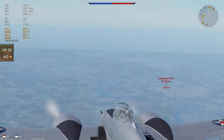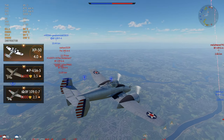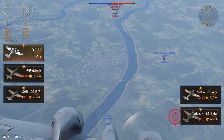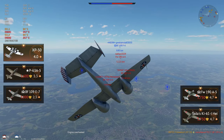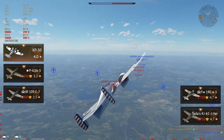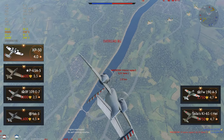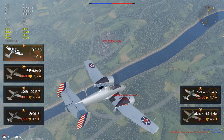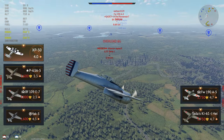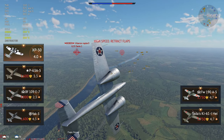So just wait for the sale and pick up the XP-50, the P-63A5, the BF-109E7 in the Japanese tree. They also have the Ki-61 and the Focke-Wulf A5, though those two aren't quite as good as the E7 for Silver Lion grinding — especially the Ki-61, which isn't particularly strong at its battle rating. The French also have the Yak-3, which is a really good plane for its BR. I picked these planes because they're going to be really cheap — about $5 on sale — and they're pretty good for their battle rating too.